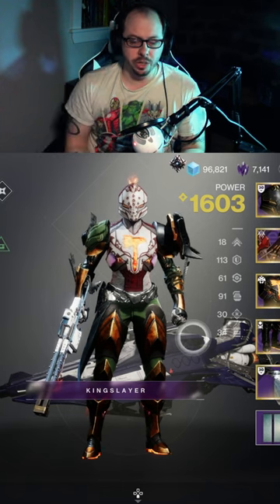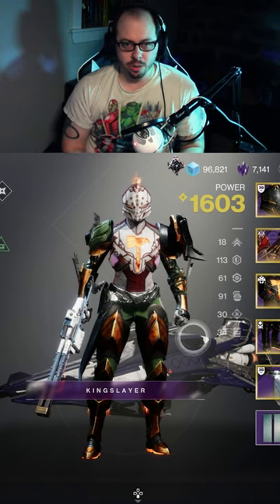So this is a good way to store extra Glimmer in your vault by using that Other Side sparrow. A little tip there for you.